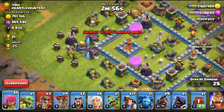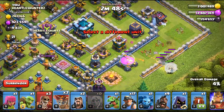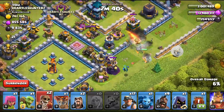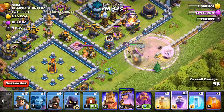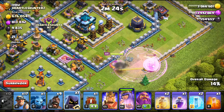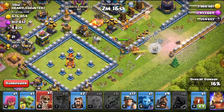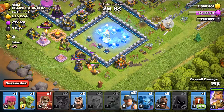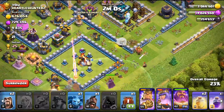My objective for this Queen Charge is to take the Town Hall and set a funnel for my hybrid. Wherever the Queen goes, if she goes down here, I'll drop the balloons — it's always good to have balloons because you can spot traps. Those traps were all set off with one balloon. A Healer is 14 housing space; a balloon is 5 housing space, so you're using a 5-space troop to trigger traps instead of a 14-space troop. I'll use the Headhunter and the King. The Queen isn't going where she's supposed to go — we need to cut her off. This Scattershot is going to be a problem, so we'll drop the hybrid in front quickly.